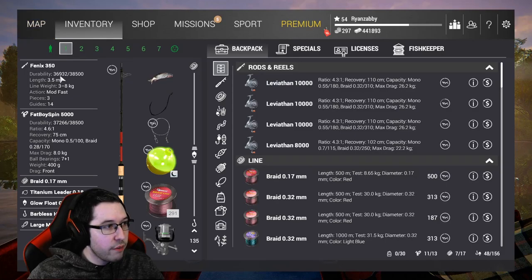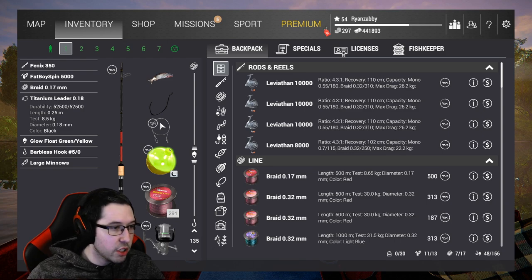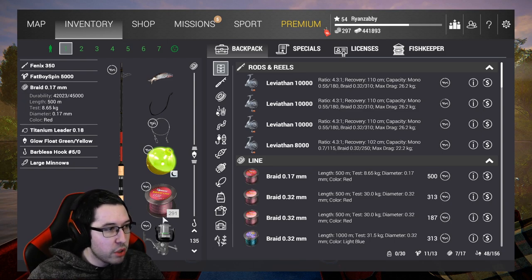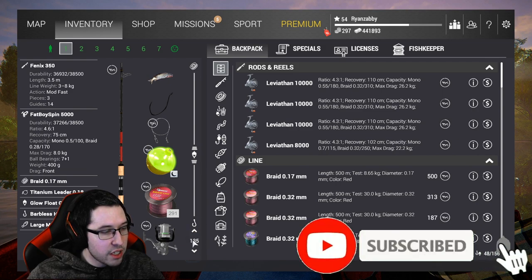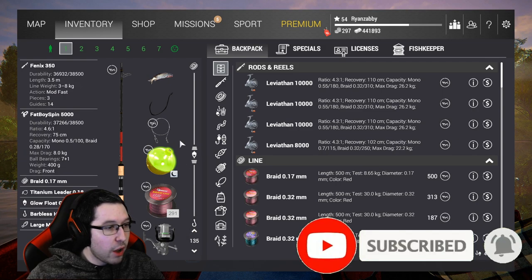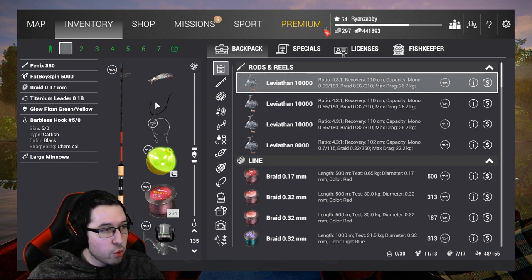So if you want to go into your inventory, this is my setup right here: the Phoenix 350, the Fatboy Spin 5000. We got an 8.5kg Titanium Leader, because everything here basically has teeth, so you're going to need that. And we're using 8.65kg Braid and a 135cm Leader. I will put the conversion up for you guys. But that's basically what I've been rolling with here.